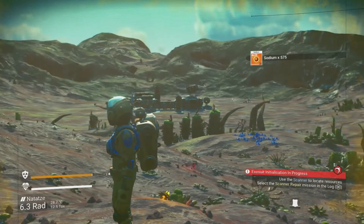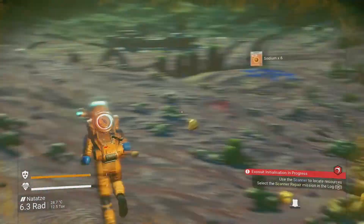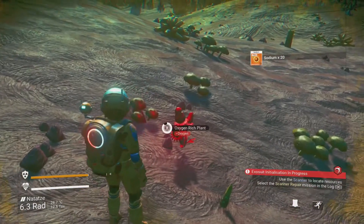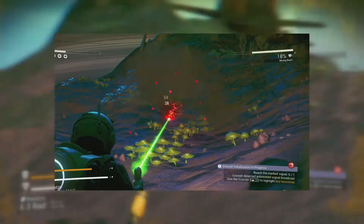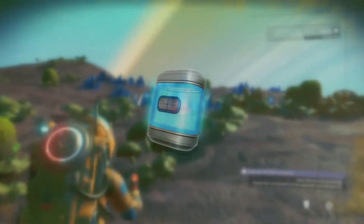Next to collecting sodium, you should also be focusing on collecting some oxygen to be able to refill your life support system. The oxygen plants are highlighted with red, so they should be fairly easy to spot. If there aren't any around, it's also possible to gather some oxygen by mining dangerous flora.